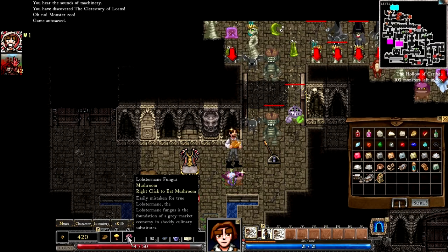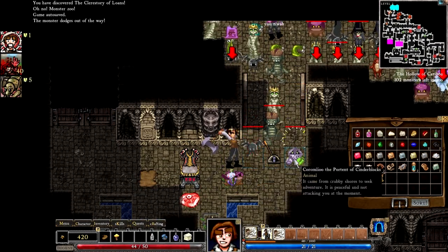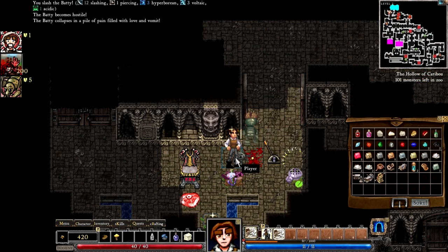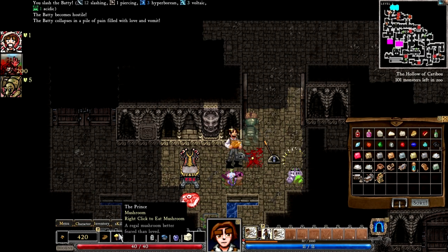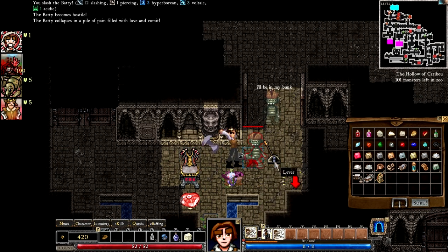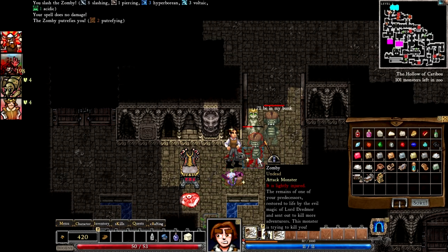We'll start with the lobster mane, which is going to give us some armour. Great, dodged the first hit. We killed one. We've lost line of sight now, but that doesn't matter. Let's eat the prince. We suffered fallen vegan for killing him. Oh, Jesus Christ. This could be very, very bad.